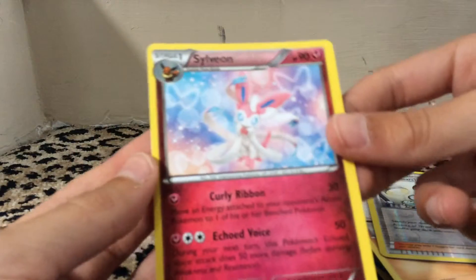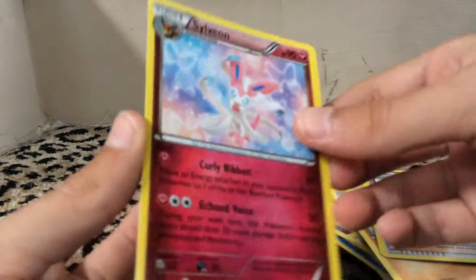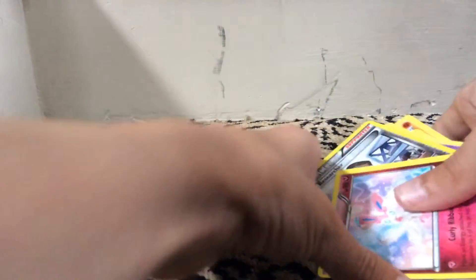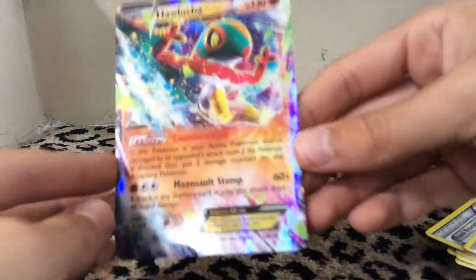And a Sylveon — that's nice. I've not seen that card. I haven't actually opened a lot of Furious Fist, but I have not seen that card, so that's a very nice card. Wow, we've got a Hawlucha EX again — nice, cool!